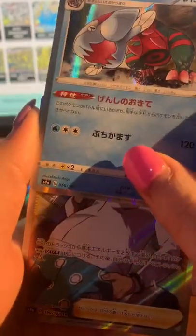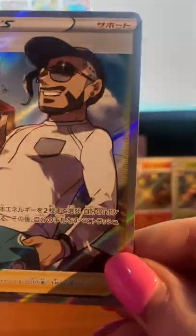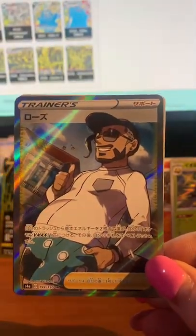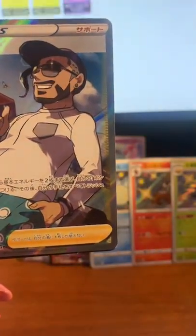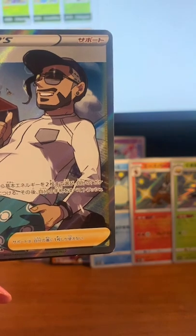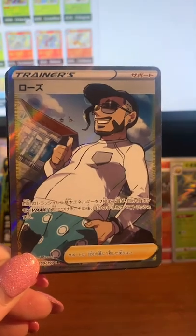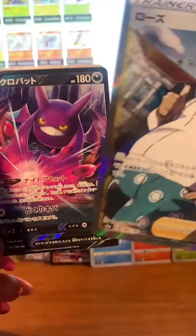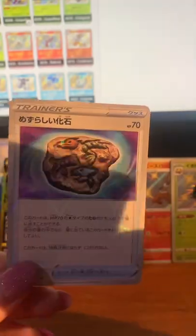I actually really like these ones too, I think they're very cool. And I don't like these guys — I think they're very very silly. Oh my god, this is one my brother actually really wants! Chairman Rose — wow, I actually got a full art trainer. Not exactly what I was after because the real money in this set — that would have been really cool, it's one of the most expensive cards in this particular set — but that's okay. Very very cool. Got a Crobat, and we've got the fossils for the silly new fossil Pokémon.